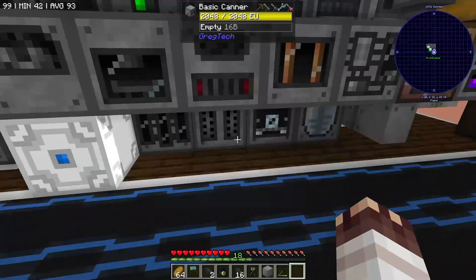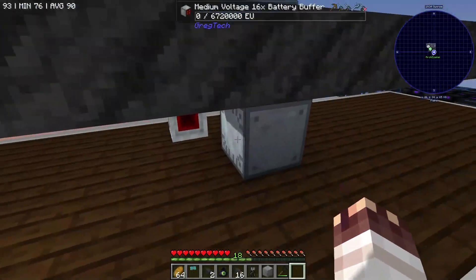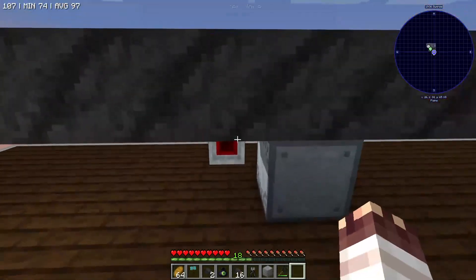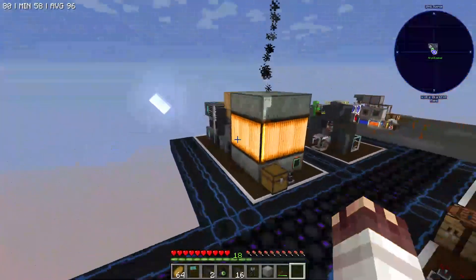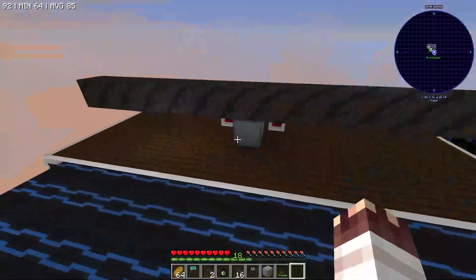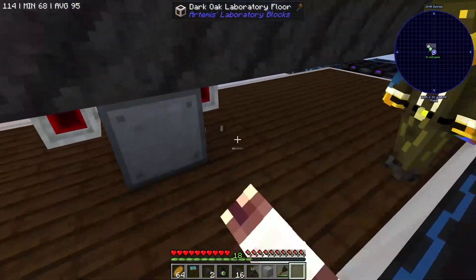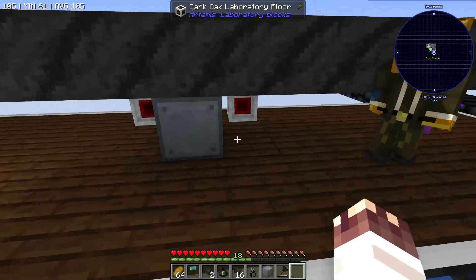We have made, or are in the process of making, two stacks of MV circuits, and Arch has made 32 MV motors, and currently we are just trying to get MV power online. We have two laser nodes here, configured basically identically to the one during our EBF episode, which will take steam from the supertank and power two MV steam turbine generators, which Arch will now put down.